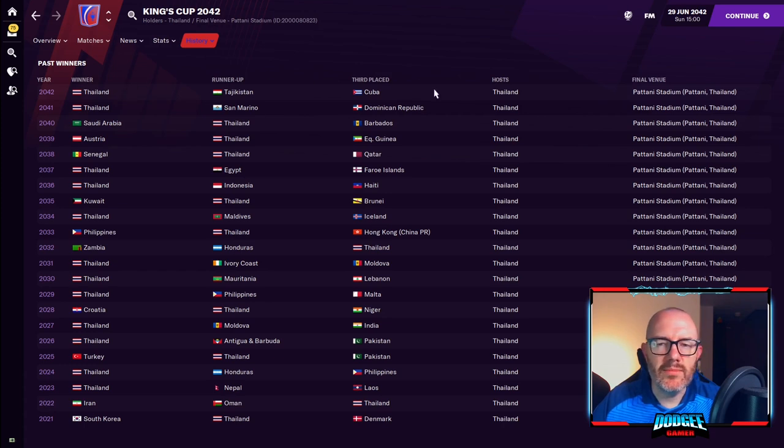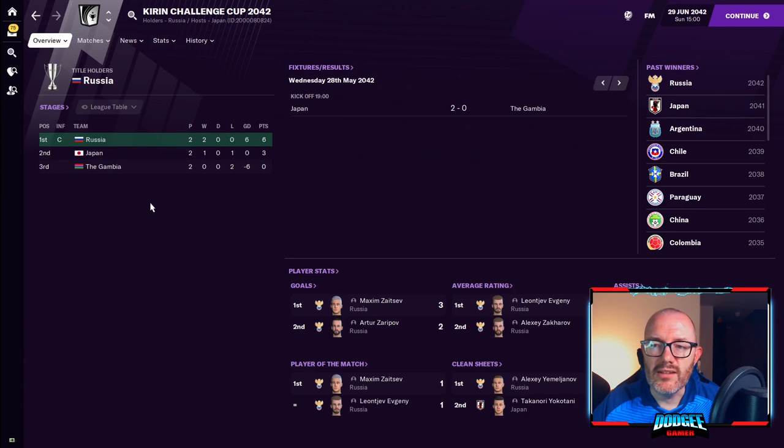Here you see the King's Cup in Thailand — same kind of format: two semi-finals, a final and a third place playoff. We've had teams like Zambia, the Maldives, Iceland, and Egypt involved, so quite a nice mix of teams. This will be a good competition to add if you fancy managing Thailand. And here we see the latest Kirin Challenge Cup — this one is just three teams, they play in a mini-league. Russia won it this time ahead of Japan and the Gambia, and we've seen quite a nice variety of winners, popular with the South American teams, with Argentina, Chile, Brazil, Paraguay, and Colombia all having come here and won.